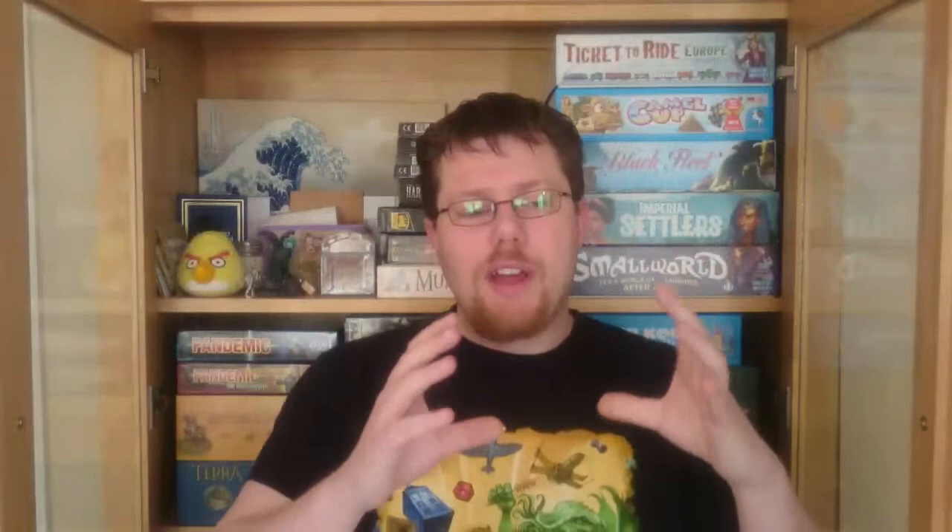Whoever brings the spells back first is the winner of the game. My favourite thing about the board — and probably my favourite thing about the game as a whole — is the Luggage. It's basically this chest with a load of legs that runs people over. In the books, it has a habit of eating people, but it doesn't do that in the game. It was probably my favourite thing from the books, which is probably why I like it in the game.